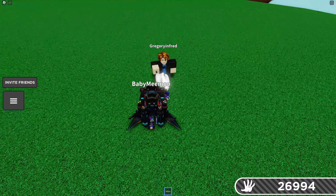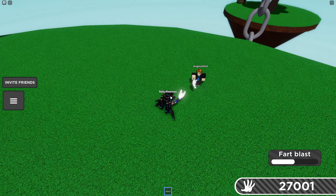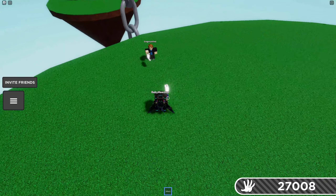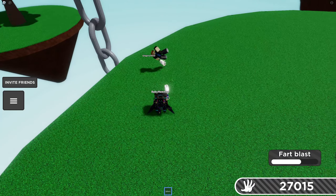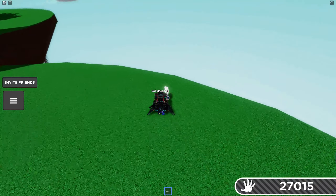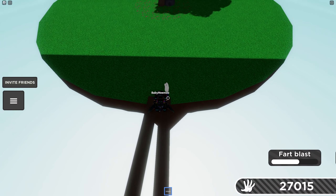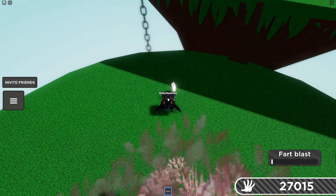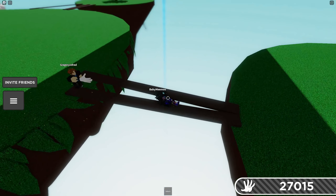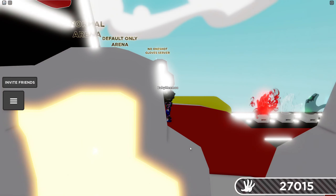For starters, the default glove. The default glove seems pretty bad, but our friend here will help us test the gloves. You see there's a dash ability which is really good, and he's just spam clicking — we can just do that too. It's really good for quickly getting someone off, and it's actually a pretty good glove. The default is actually better than a lot of gloves.